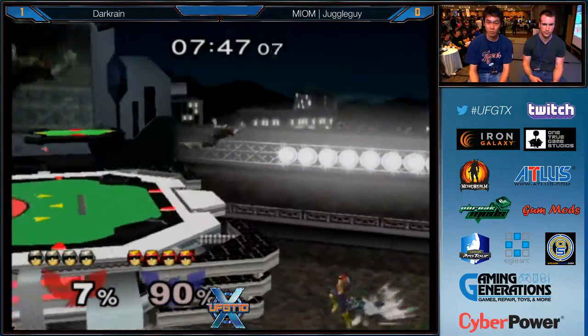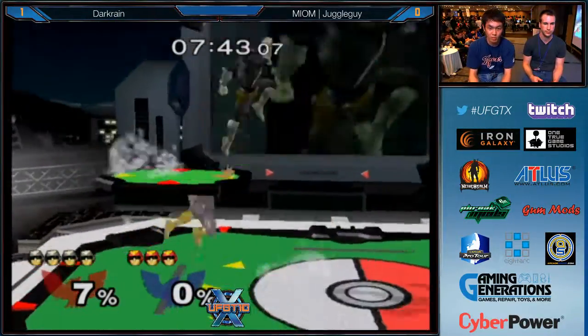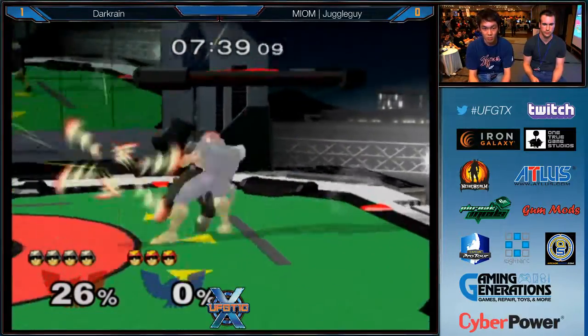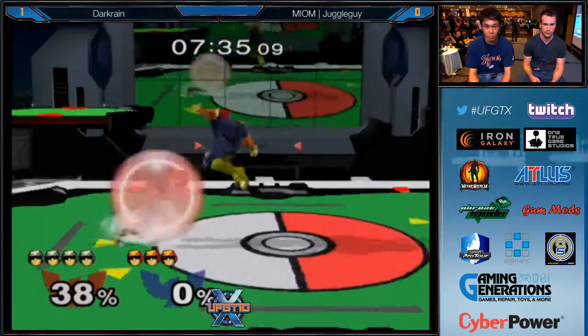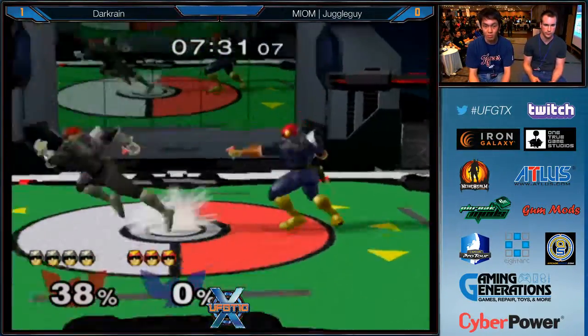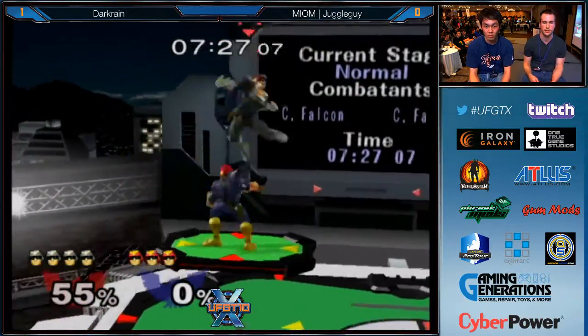The reverse — that was crouch-cancel DI too. Dark Rain only taking 7%, immediately taking away Juggle Guy's first stock. But Juggle Guy finally gets an opportunity here. I like how he had Tomahawks out of that tech chase too — it forces Dark Rain to react. He either techs out or in, he can't tech in place. Juggle Guy can knee right out of that. Nice platform tech chase.